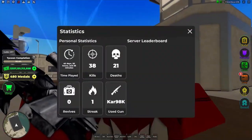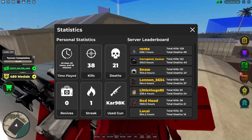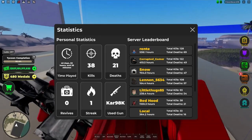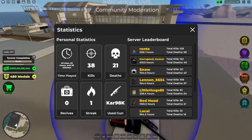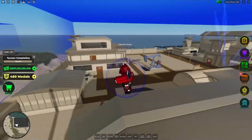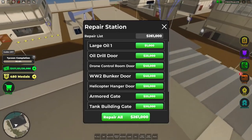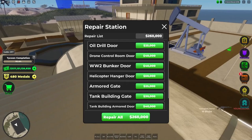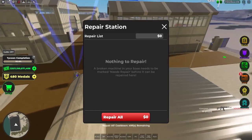There are three new things: the stat logger — don't mind my trash stats, I don't really play much — the time played has been recording since the trading update, but all the other stats you have to get yourself from after the update. And then there's also the repair station, which I've paid for, and there's also a repair all button.